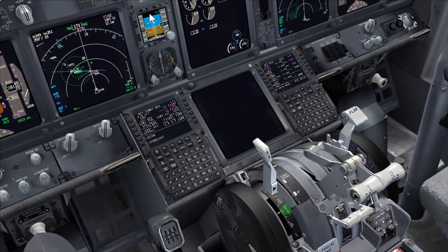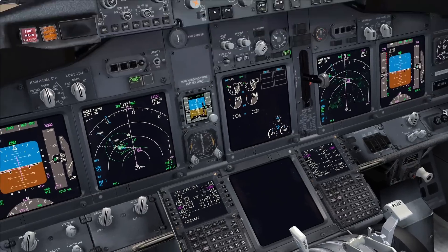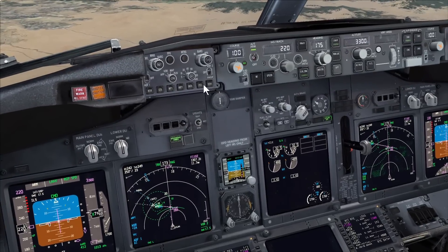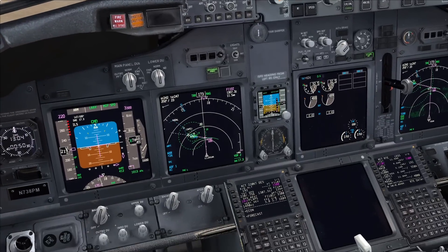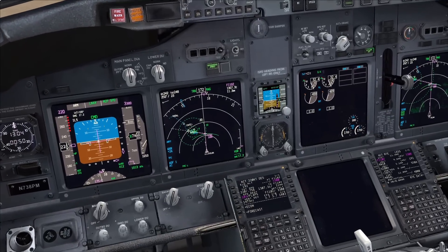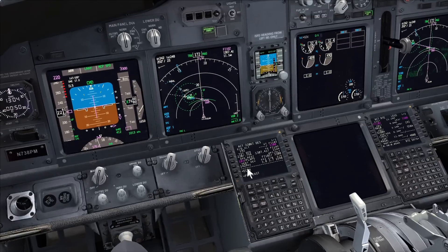We can do the approach checklist. We check the ILS frequency - 110.3. We also check the fixed rings: we've got a 10-mile ring - must have Flap 1 already by that point, which we do, so we can disregard that. Then we have a 4-mile point which is the last one. Standby instruments are set. With local QNH set 1013, inbound course 100, we can now complete the approach checklist - timers, instruments cross-checked, and approach aids checked and set.